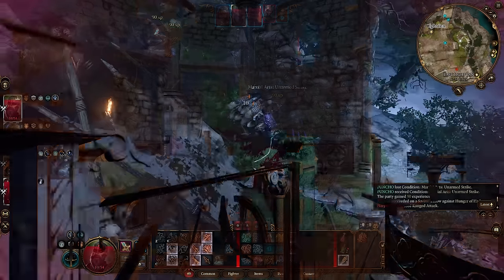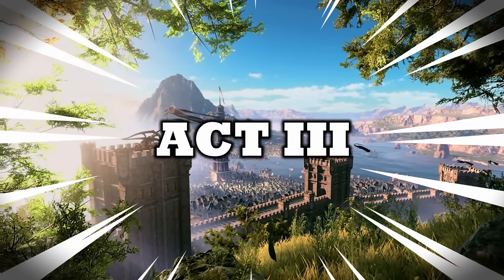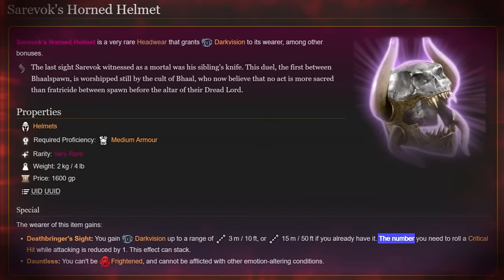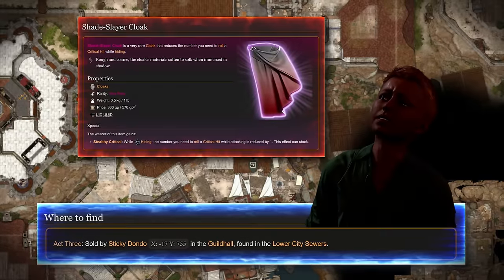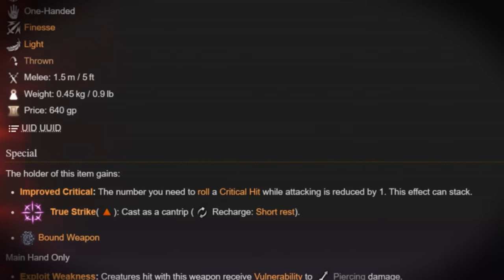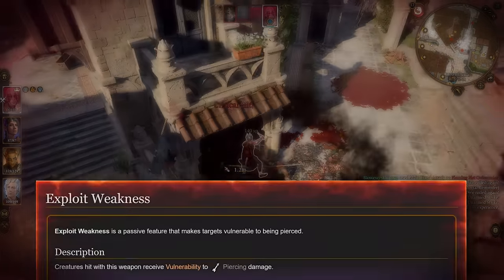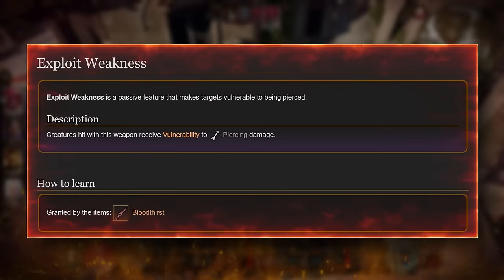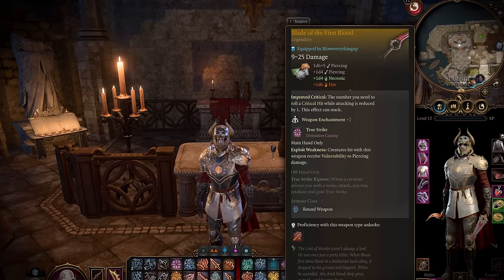Things get even better in Act 3 when we ascend. Our gear setup is finalized with amazing pieces from the city. We grab the Cerevox Horned Helmet which gives sustain, a plus one to Constitution saving throws, and reduces our crit threshold at all times - a huge upgrade. We also get Deadshot for our bow, the Shade Slayer Cloak, and our main weapon Bloodthirst - also known as Blade of the First Blood - which is a plus two dagger that reduces the crit threshold and most importantly has the Exploit Weakness passive, which applies vulnerability to all our hits after the first hit with this dagger. So all our damage is then doubled. Get it!